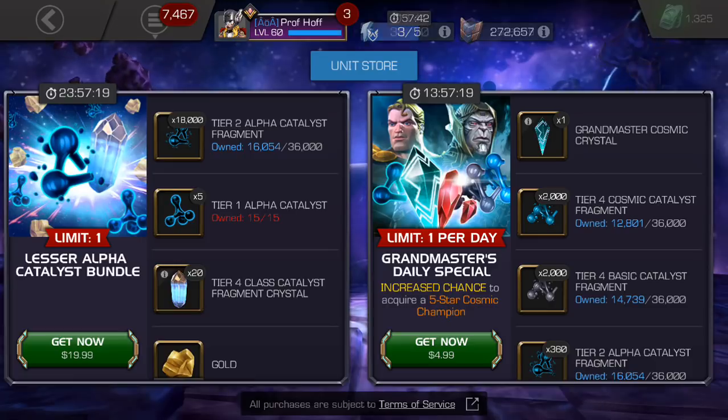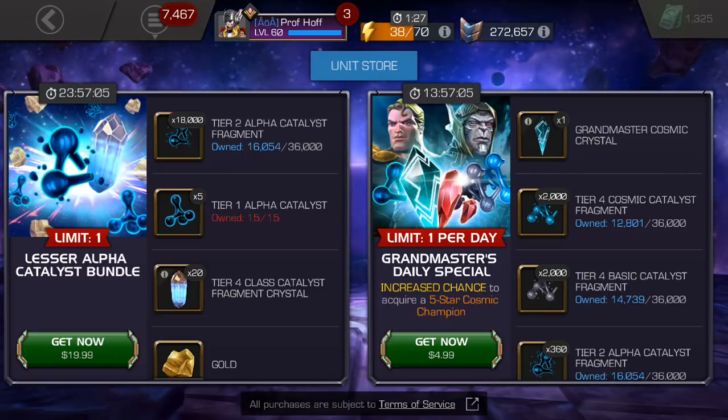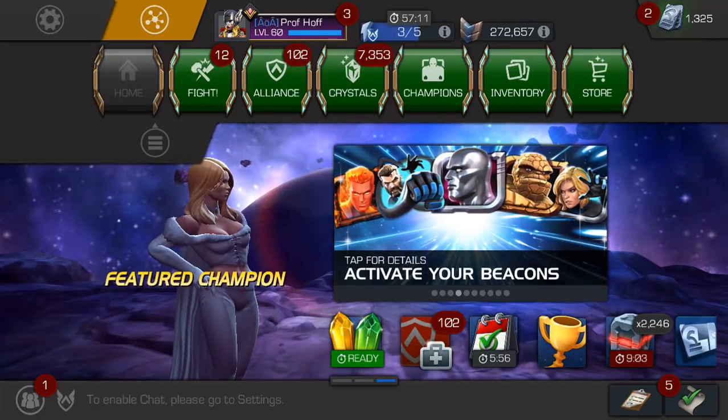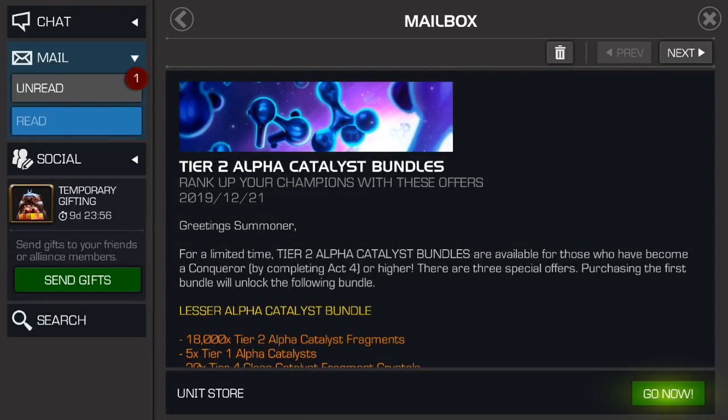That also includes 20 Tier 4 Class Catalyst fragment crystals and 50,000 gold. This is like a C grade — average. It's not terrible. We used to see the grade be $10 higher than this; we used to see it be $29.99 for half, which would put a fully formed at $60 or $70. But thankfully, this now puts a fully formed at $40. The nice thing is it's a lesser Alpha Catalyst bundle, which normally means, if Kabam does the math correctly — and Lord knows in Canada their math tends to go south — we can see a better rate when you go up bundles, because it also costs more.